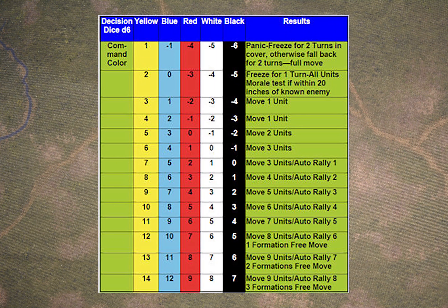The mathematically-minded among you will probably notice that the same effect could have been achieved simply by having a single column with pluses and minuses for the different generals and different armies. But Manny, when he designed these rules, decided to have these five colour levels. Although I'm a mathematician, I do agree with him, because this gives much more flavour — it's more memorable to say that your army has got a black decision die, that it's effective at command and control, or that it's really poor with a blue or yellow die. So it adds a bit more flavour and memorability to the process.